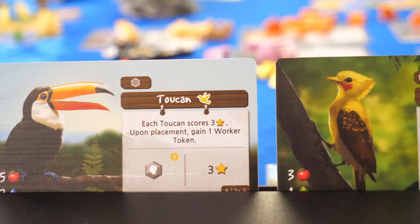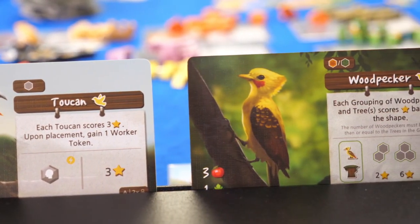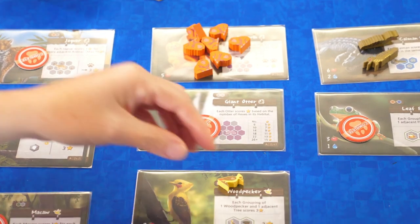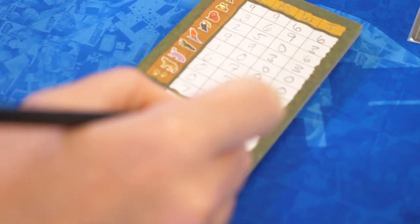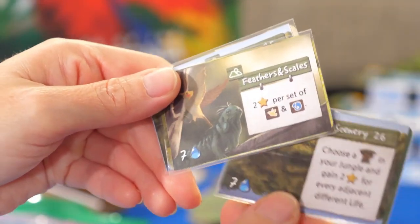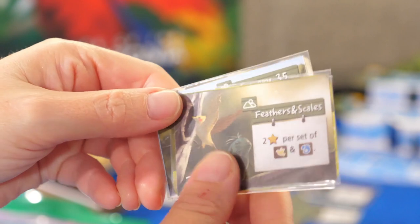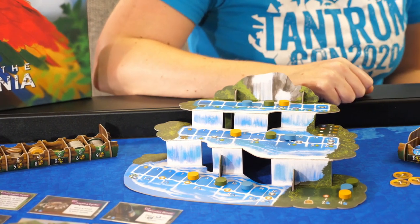Each animal in the game will score in a different way based on its surroundings. As soon as any five animal types are depleted, everyone else will get a final turn and then it's time to score. Players will score points based on each of their animal's goals, for any nature cards they have purchased during the game, and for how far they have progressed on the waterfall. The player with the most lively ecosystem will win the game.